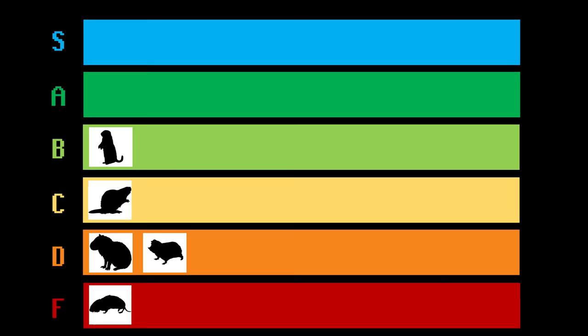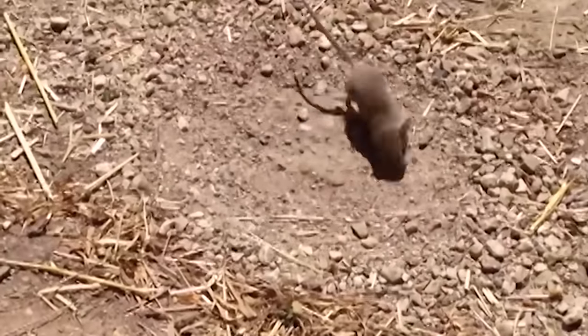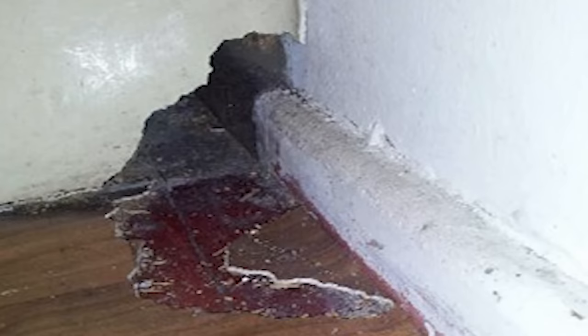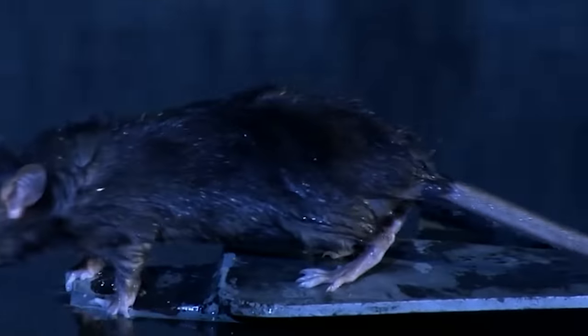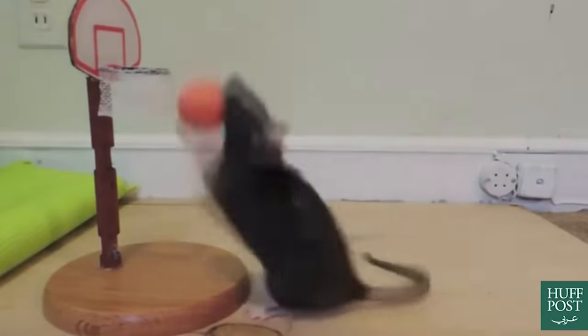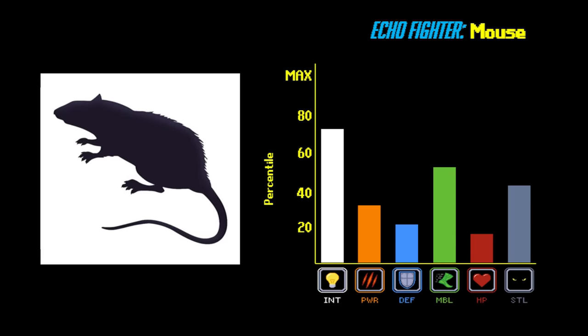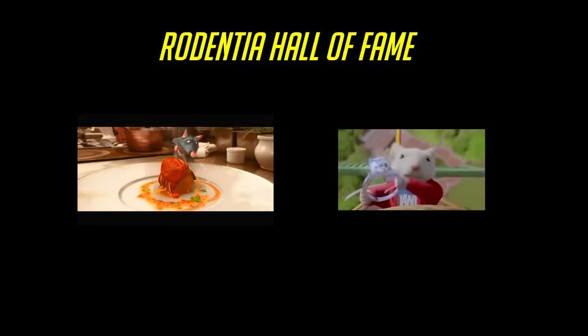Also in B tier, we have the ultimate jack of all trades for the low weight class meta: the Rat. Rats don't have any single oppressive moves or abilities, but their high intelligence stat makes them extremely adaptable, and has let them establish a foothold in basically every single server in the game. Their ability to function in a wide variety of diverse situations makes them a nightmare for new players to deal with, and their rodent teeth allow them to bypass barriers that would be impassable for most builds. Rats rose to popularity because of their ability to stow away on human ships for fast travel, then wreak havoc on islands — and this is why you see so many rat mains in the invasive species hall of fame.